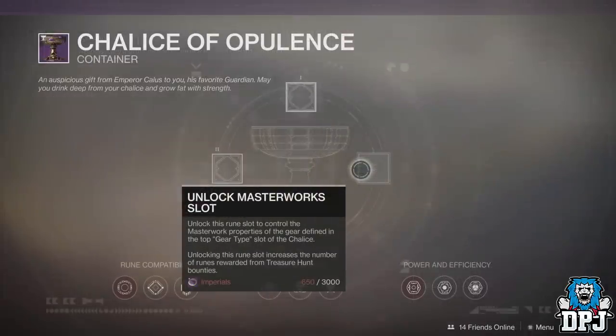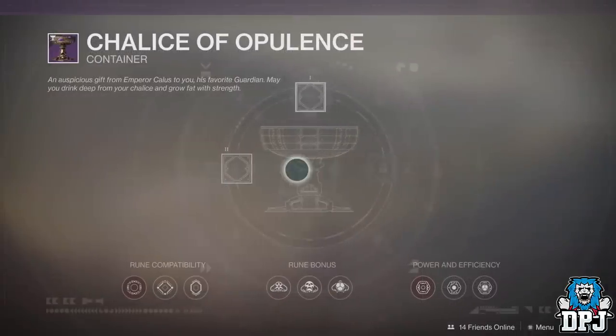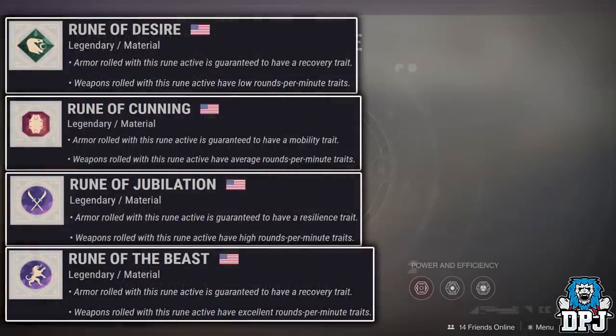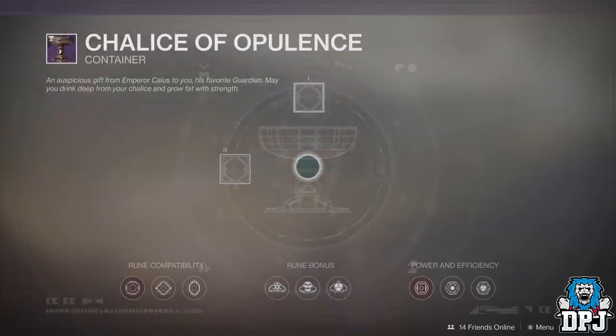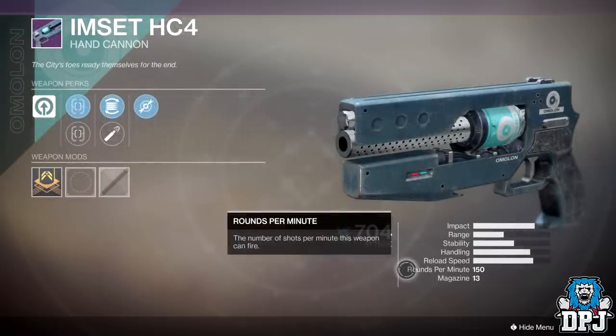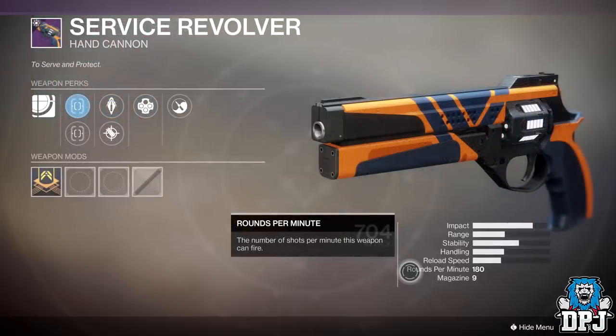Rune slot 3, if you have it unlocked, you can use whatever you choose. Rune slot 2, weapon-wise, varies as there are four different weapon traits you can apply: low rounds per minute, average rounds per minute, high rounds per minute, and excellent rounds per minute. With hand cannons there are four different firing speeds in the game: 110, 140, 150, and 180 rounds per minute. The Ostringer, seen in the collections, has a fire rate of 140.